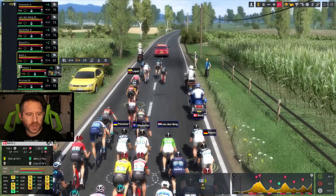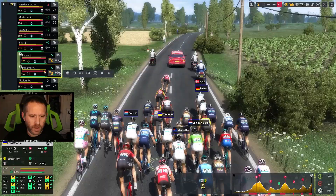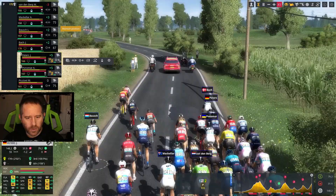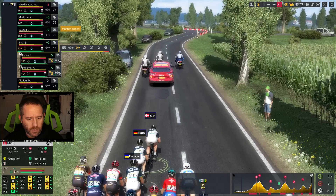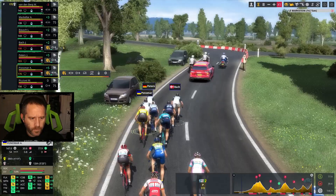Bach right now is trying to pull Peters through the field as the fight for the breakaway has been severe. Valens, Lopez, Johannesson all chasing these guys down. Finally we get a rest here. Panamar, I want you to follow Peters — can you do that while Bach leads us out? Can I get three guys in the break? We'll use Bach to try to push this. Bausch — good setup. We've got guys right now just kind of waiting, biding our time. We are to the front. Panamar is in position. Let's take these three and sprint.